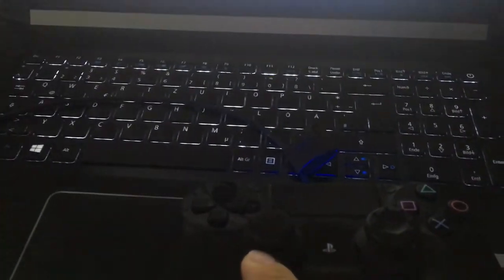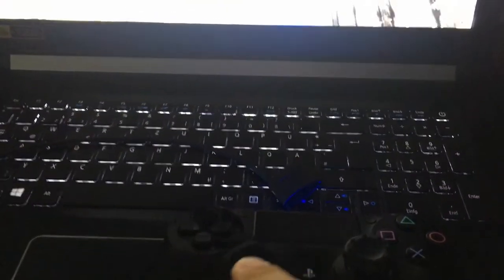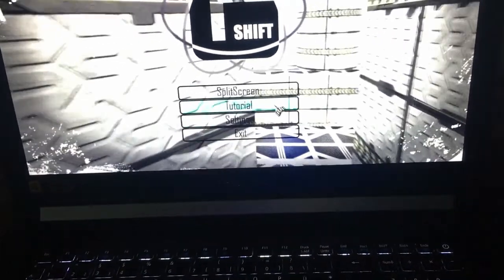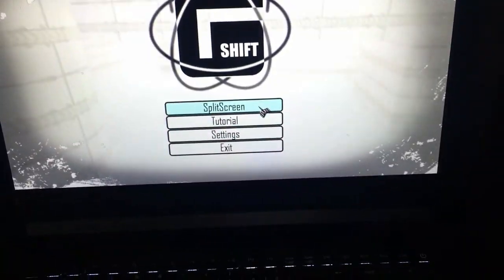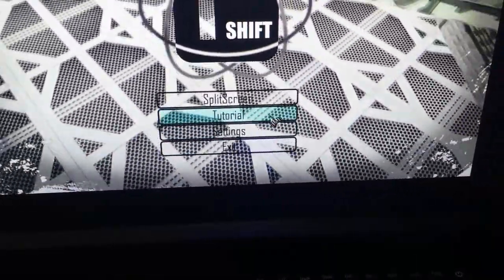The second input method is using the analog stick of your controller, just like in the Smash Brothers games, and the third one is using the arrow buttons on the controller, just like any usual PlayStation 2 game for example. You can use these input methods interchangeably so you don't have to stick to one input method.